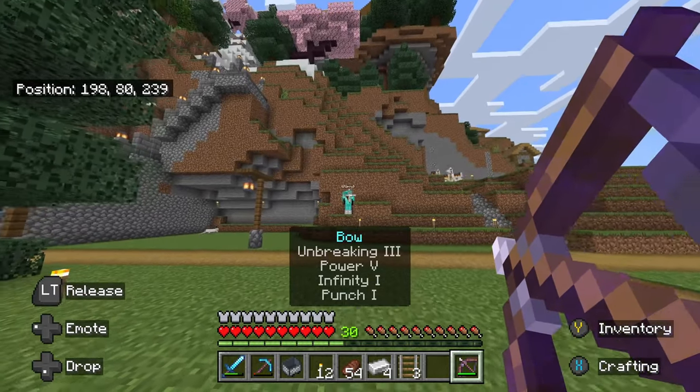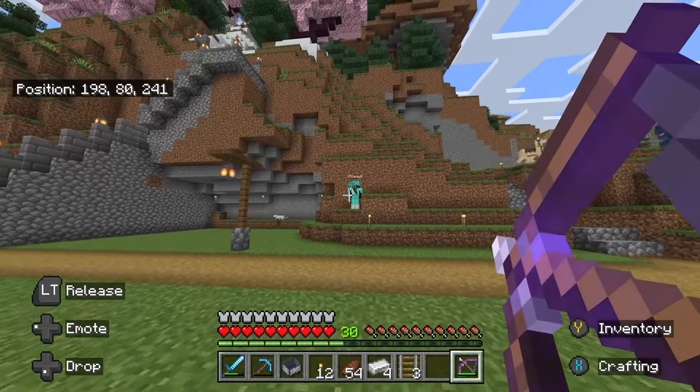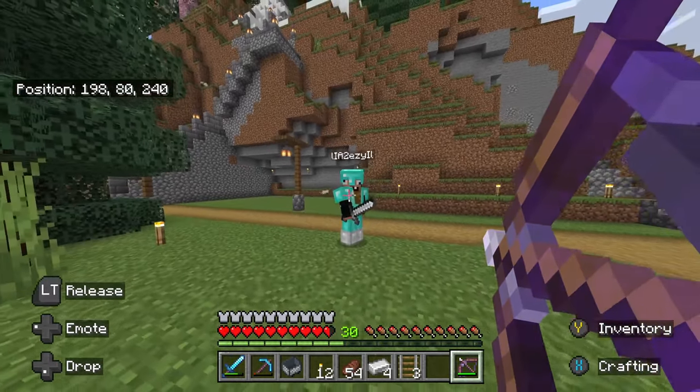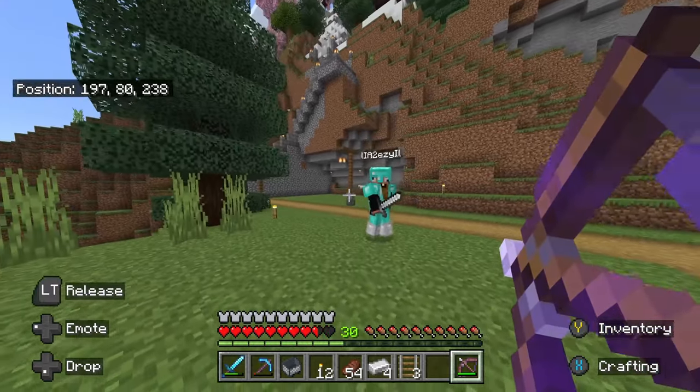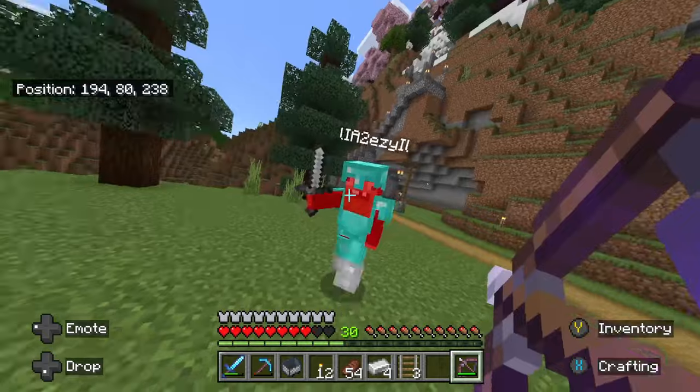Hello and welcome guys to a new video. Today this video is about a duplication glitch I found on my Minecraft world with my friends. I'm using the bow right now and I'm gonna switch to my sword — you can see my sword here, it's enchanted. I will show you my inventory after.